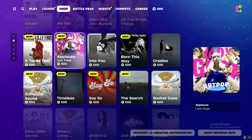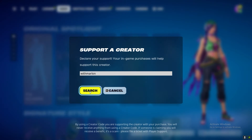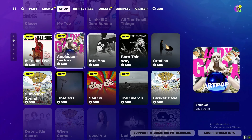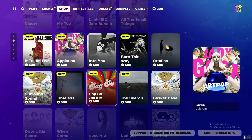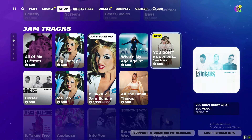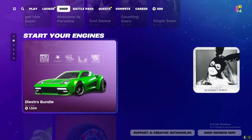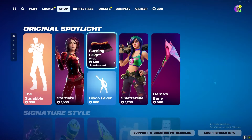Let's take a look at the shop. We got a bunch of new jam tracks — we got 'It Takes Two,' 'Applause,' 'Say So,' 'Surround Sound,' some Blink-182, and a bunch of other tracks. If you haven't already, use code Marlin in the item shop. Honestly not too bad of a start.